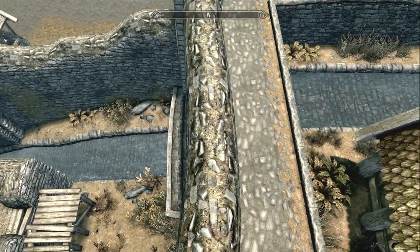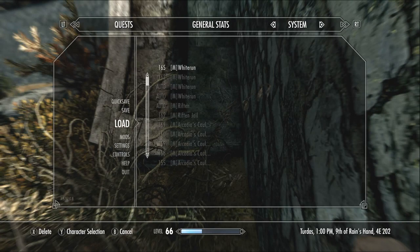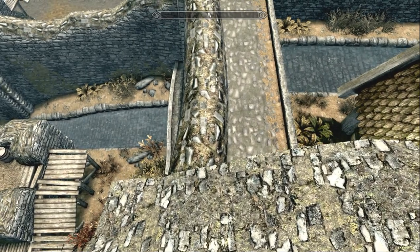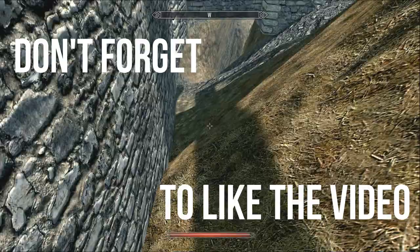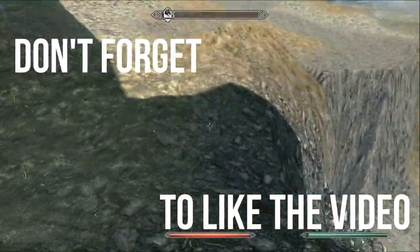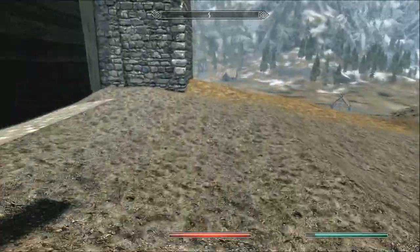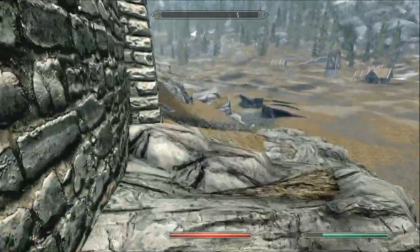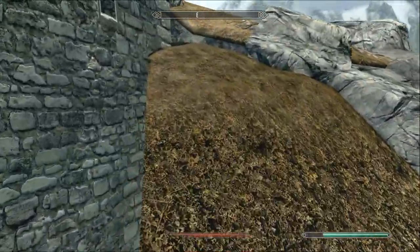Then jump right down — and that's why we save. You're going to want to go down through here. There's a little crack and you're going to want to fall down through there, shimmy your way down like that — and we made it. Watch out: if you're a low level and don't have any armor upgrades, you could die if you don't catch that lip, so definitely save before you do it.